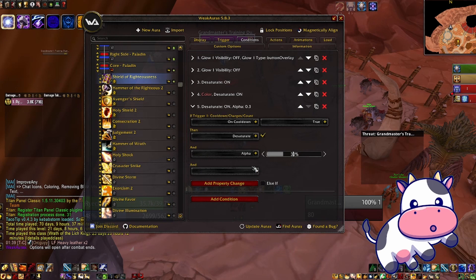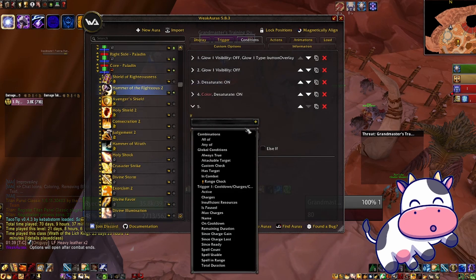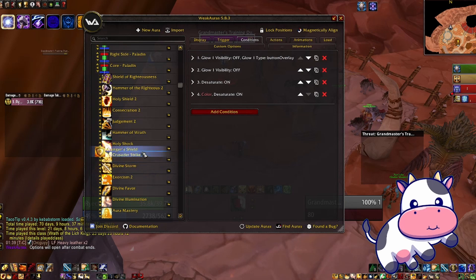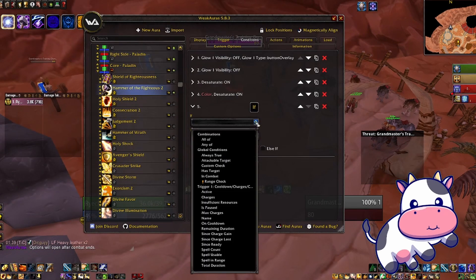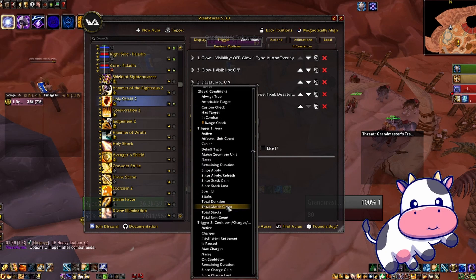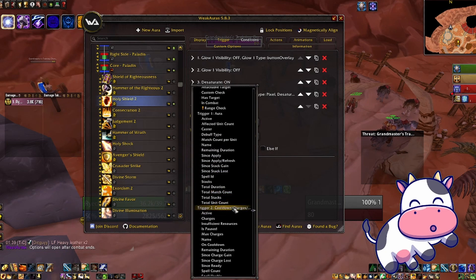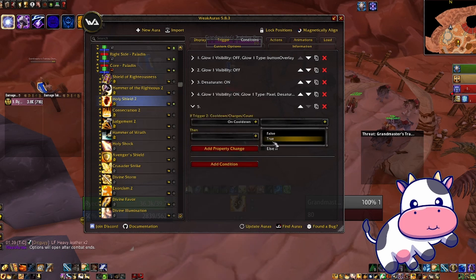I might even fade it out a bit more. I'm going to do that for all of my spells. Wait, why is Avenger's Shield there? I don't want that. I'll set alpha to 13. I'm just going to apply this to all of them — this one is the aura and this is the cooldown of the ability. For Holy Shield, you just want to go to the second one.